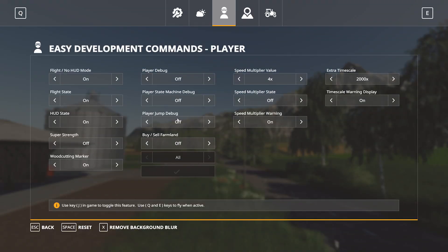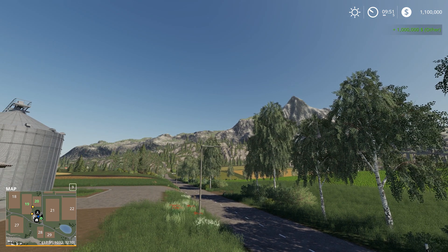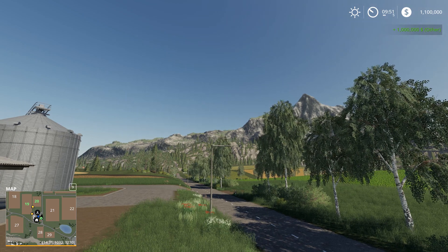Coming back into the menu by pressing F11 again, we can add or remove money. For instance, if we want to add one million dollars to the game — just click off it and it gives you a little tip at the bottom of the screen saying 'added one million dollars.' If we jump out you can see up in the top right corner that we've added one million dollars to the game.